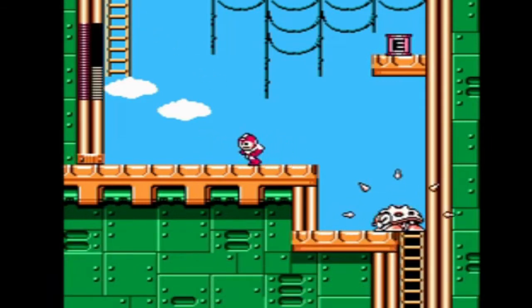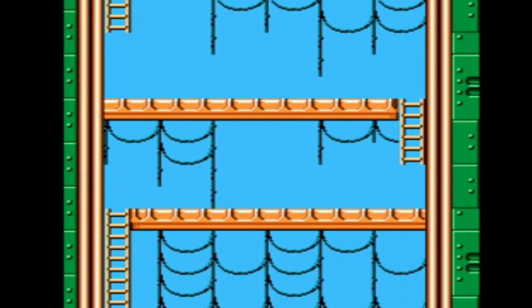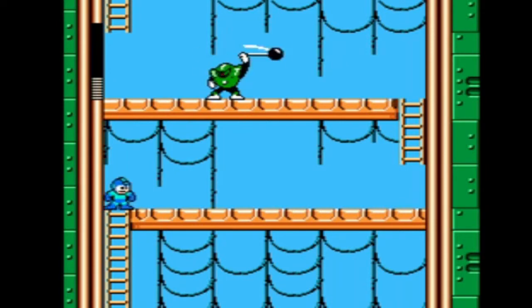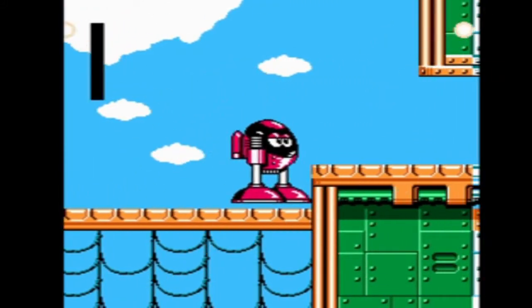Let's see if we can get through this without getting killed. Here we have Hammer Joes again, and it's another situation where we get to attack them in a position where they can't hit us. The problem earlier is that while you're shooting, Mega Man's got his head up, and that raises his hitbox a little bit. And then we got one of these big jumpy guys — it's best to just avoid them.